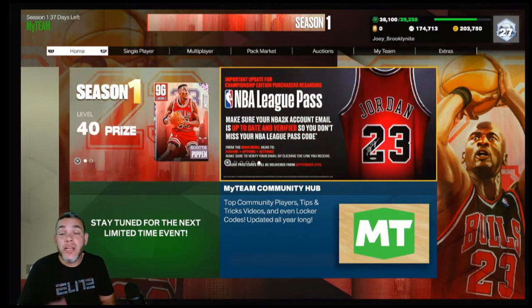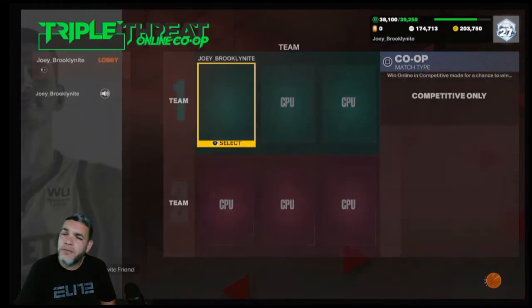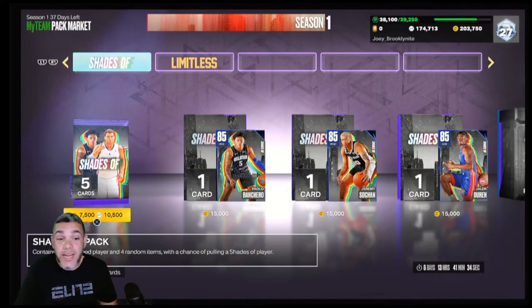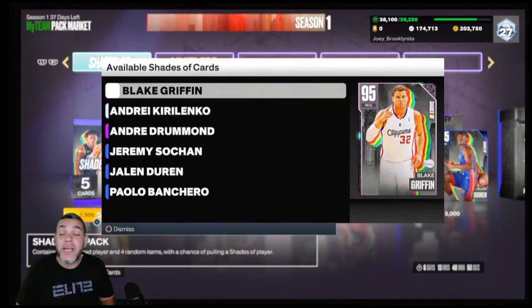These packs were revealed yesterday on Twitter — these are the 'Shades of' packs. We got these shade packs right here, '50 Shades of Rookies' or something like that. I really like the idea and concept of it. If you look at the pack art, you see Blake Griffin standing next to Paolo Banchero, basically saying Paolo Banchero shows shades of Blake Griffin.